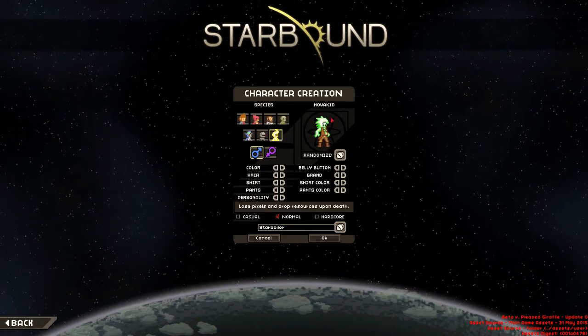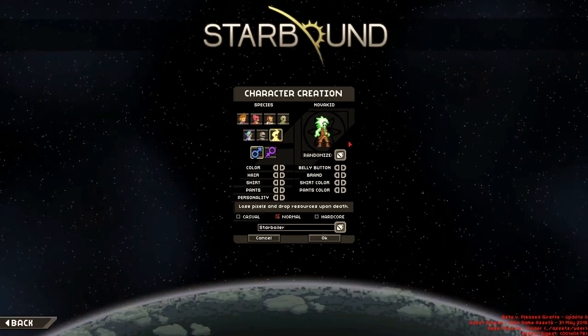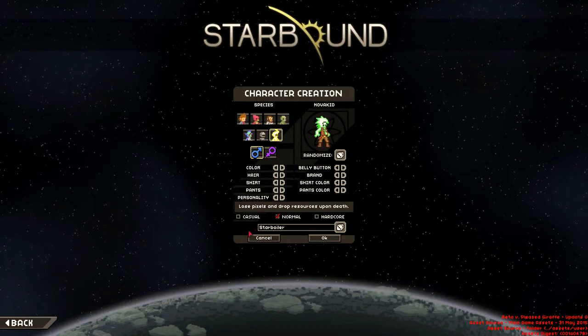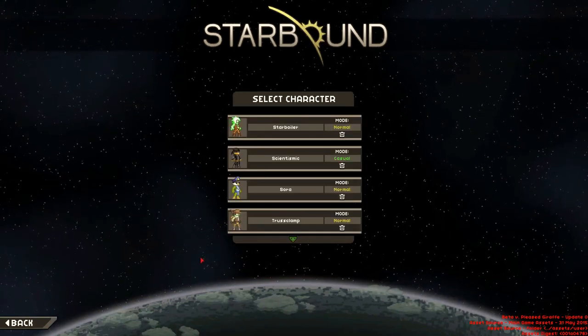The first thing you might notice that might be new for some people is that the seventh race is in the game now. Their name is Novakids and they are basically gas people. I've already pre-created a character here, so we're going to play on normal, and let's get started.